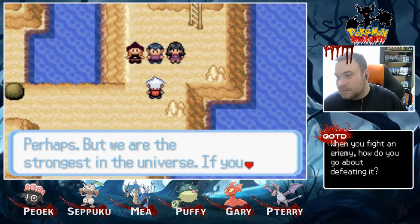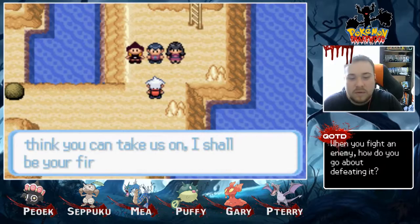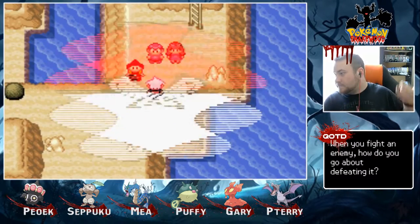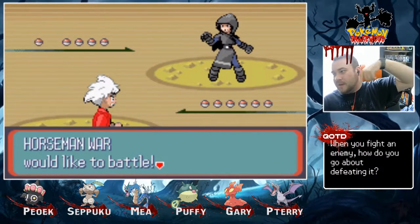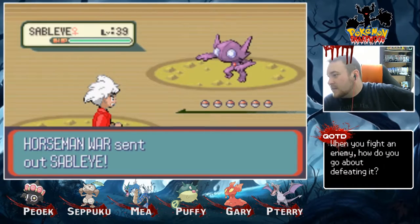And I just keep hitting my microphone. 'Perhaps, but we are the strongest in the universe. If you think you can take us on, I shall be your first opponent. I won't hold back — I intend to kill you.' Looks like we have not a triple battle, but three battles straight. Horsemen wore six hearts.